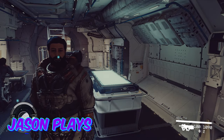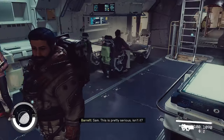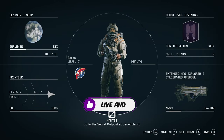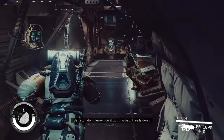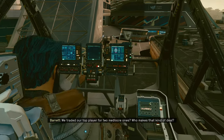Welcome back to Starfield, everyone! Jason here. In the last episode, we saved Barrett. And so now we are actually going to take a little bit of a diversion here, because I want to get some good armor. We're going to be doing the Mantis quest line — we have a secret outpost, so that is where we're going to head to. Let's go over there and get this awesome armor.